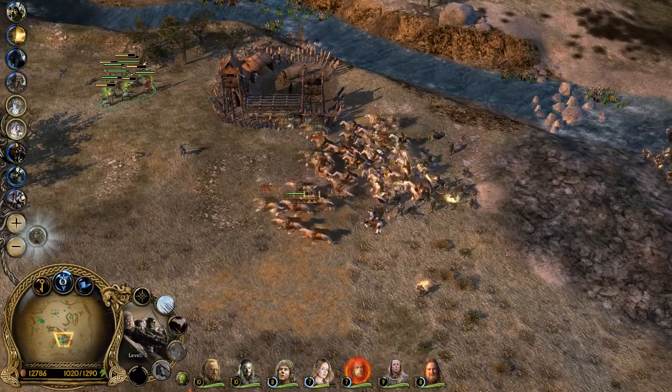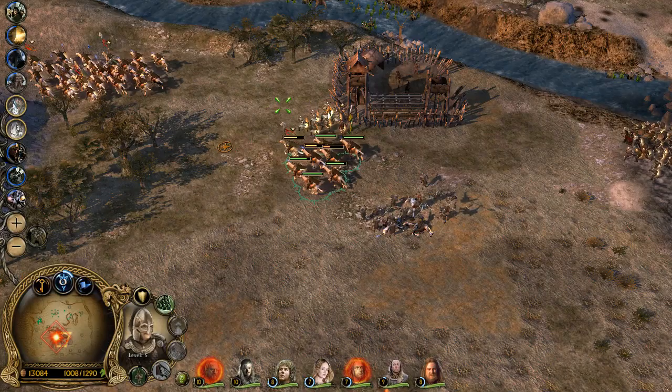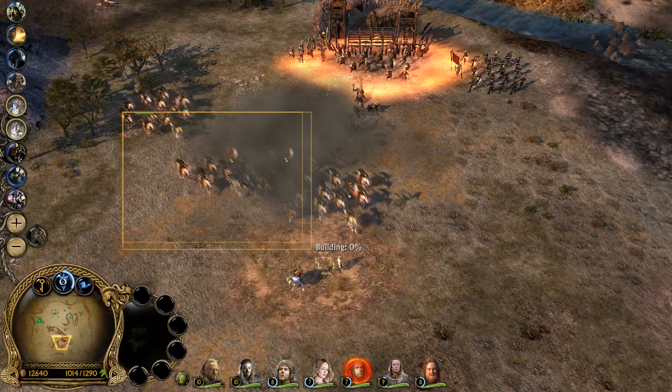Move back — let's move back. We've got to retreat a bit. Oh crap, Theoden — don't die! Let's just build a base here if we can. We'll build an exile camp this time around.